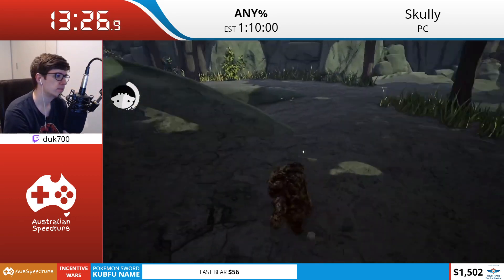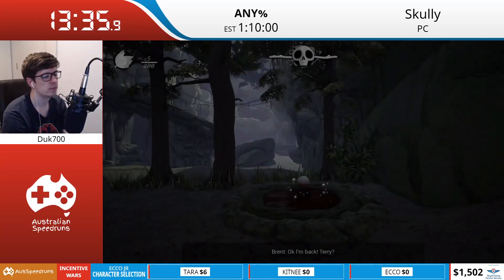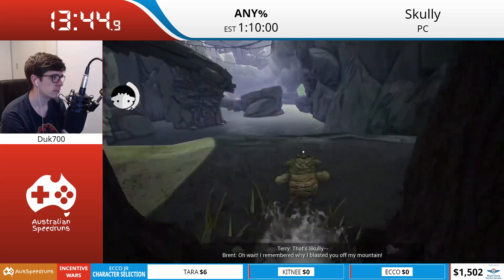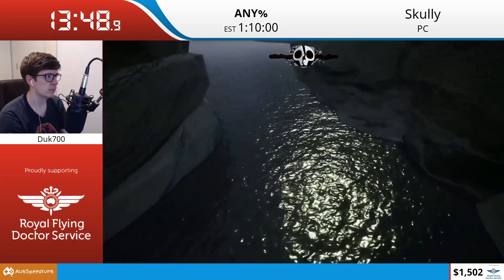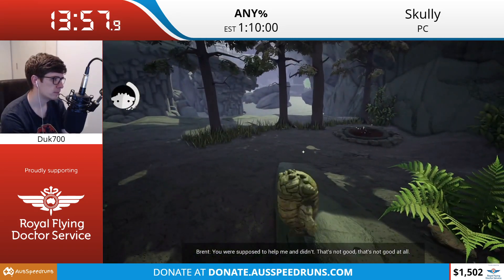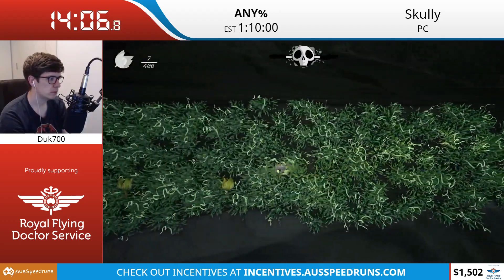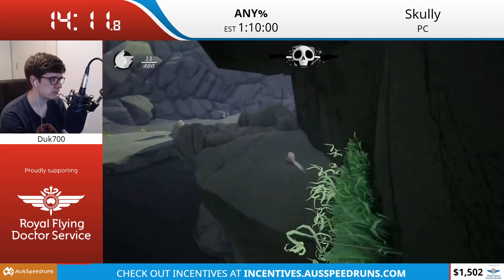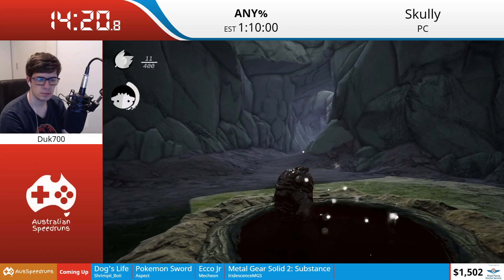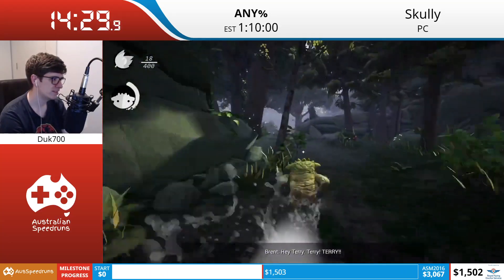We're raising money for the Royal Flying Doctors Service, a charity that provides primary and emergency healthcare services to people in remote and rural areas across Australia. If you'd like to donate, the link is donate.ozspeedruns.com. We also have a list of incentives - currently the Pokemon Sword Sobble name is at $14.44 and the Kofu name 'Fastbear' is at $55.30. The Metal Gear Solid 2 Substance sunglasses bonus is currently at $52.29 - we need another $147.71 to make that happen.